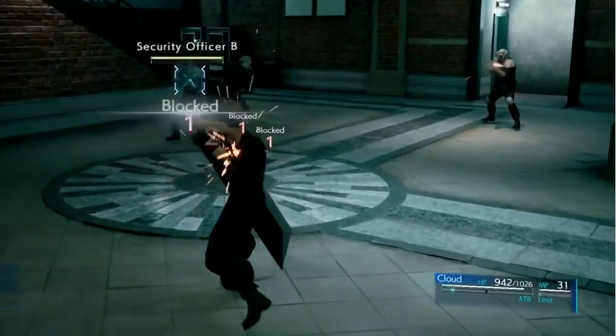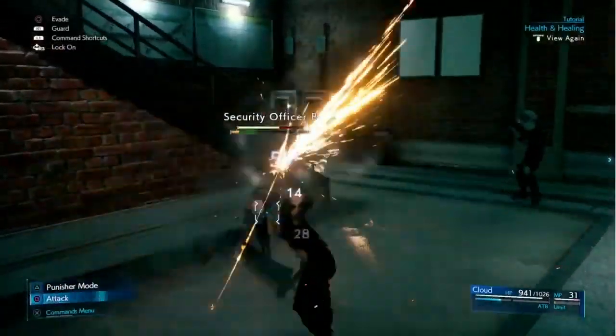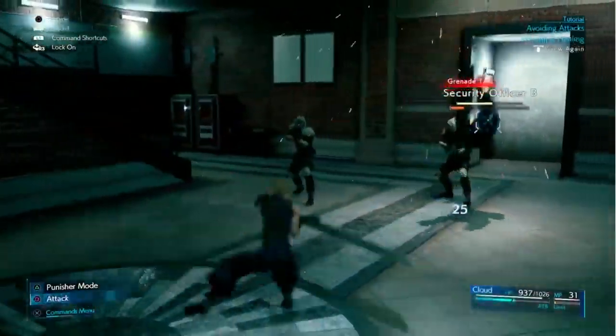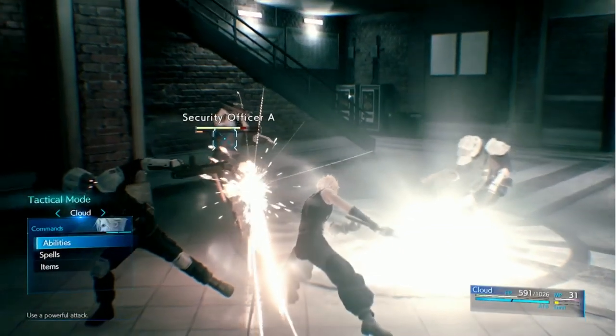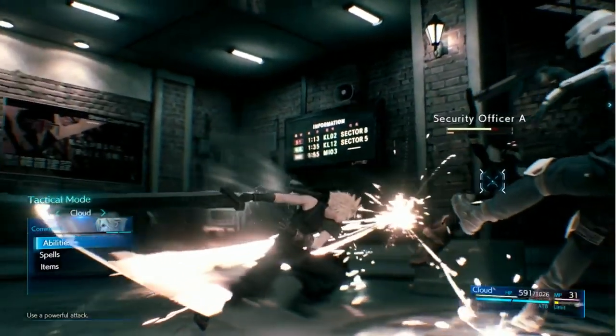Cloud needs to be tactical — he needs ATB. Two ATB bars are displayed in the lower right. These fill up slowly over time, but fill much faster as Cloud lands standard attacks. Once an ATB bar is full, you can enter tactical mode, where time slows to a crawl, and you have the opportunity to choose actions from the command menu.